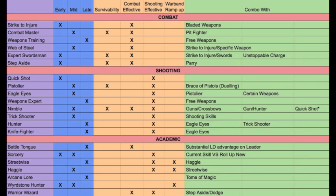Eagle Eyes gives plus six inches to range on any missile weapon the character is using. Some FAQs say that pistols and crossbow pistols are only plus three inches, where all other weapons are plus six — so decide beforehand if you apply that correction. Guns are at 24 inches; adding plus six to get up to 30 inches is great. For pistol characters, that plus six inches to your six-inch or ten-inch range on a pistol is huge, so I would definitely match Eagle Eyes with a character using pistols or short-range weapons.